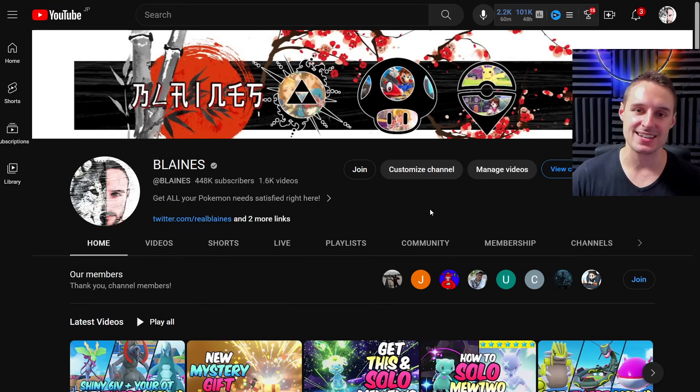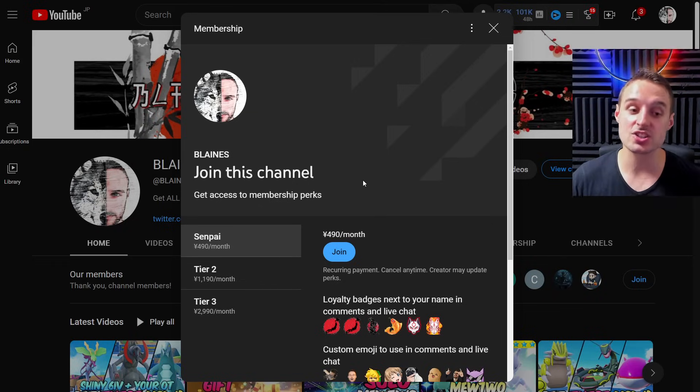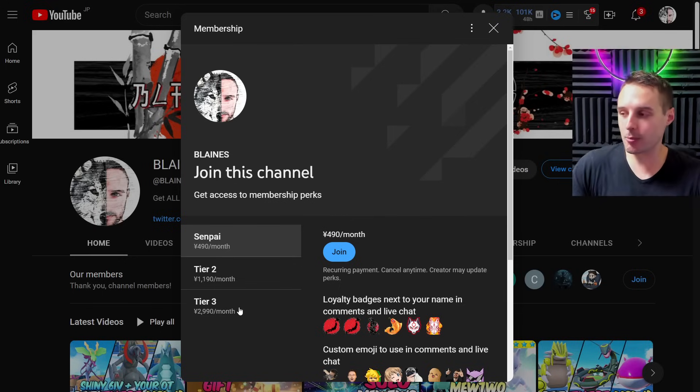If you want easier access — because those free bots can sometimes be a little busy — you can come to my page and hit the Join button, which gives you access to up to 22 member exclusive bots. Senpai is the lowest level, Tier 1, and that gives you access to 17 bots straight up, which makes getting all the Ultra Beasts easy throughout the week. If you want overkill instant access, Tier 3 gives you five extra bots for a very small community of people, making access almost instant every time.